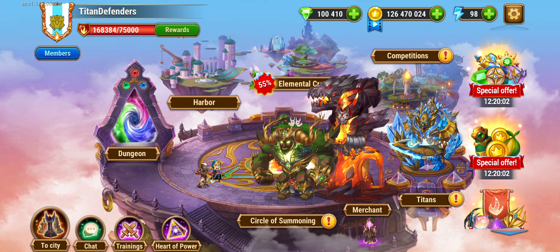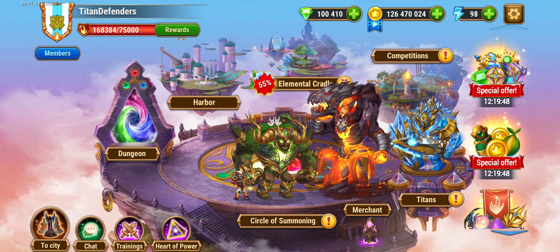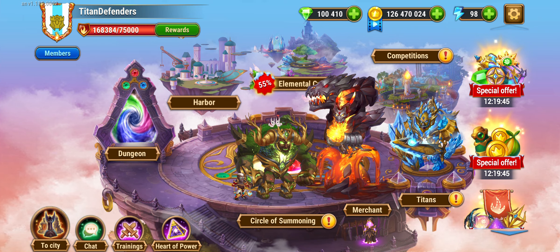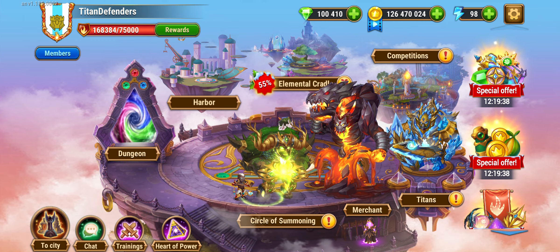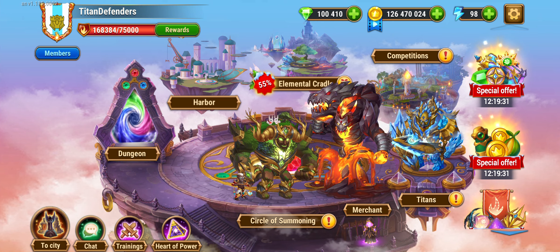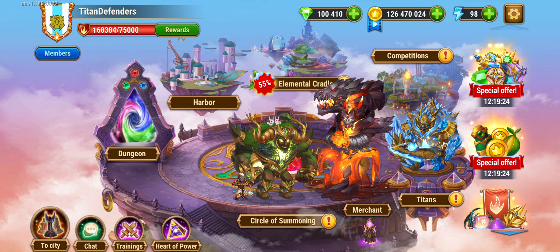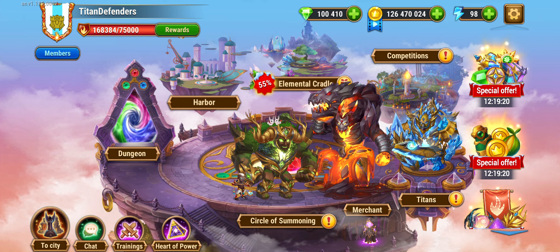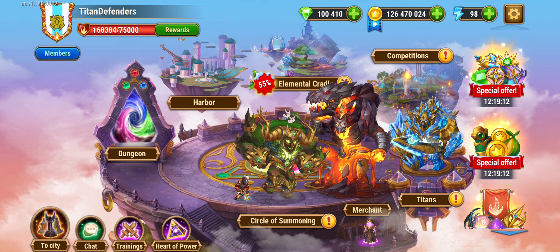Titans and the bridge are very important in global wars and global championship because the titan is the entrance to the citadel. You need a strong titan, but spending 250,000 emeralds to build one weapon artifact for a titan is about the same as building a core team of three heroes. It's so expensive that I don't think it's worth spending emeralds - you just have to wait. This is a problem in competitive guild fights, where opponents with stronger titans will have an advantage. That's just how it is. Hope this helps answer your questions about this titan - see you soon.